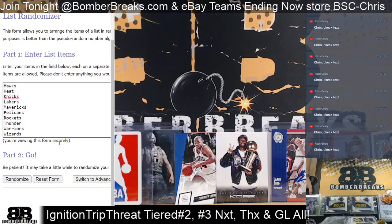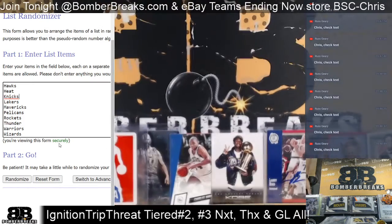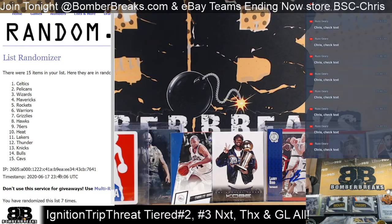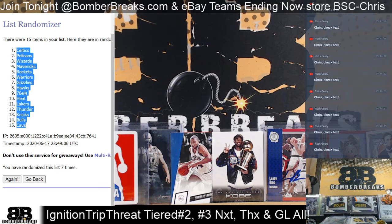Now the top tier — looks like 76ers to the Wizards — we've got three plus four more, seven times. One, two, three and four more, five, six, seven. After seven clicks: Celtics to the Cavs.